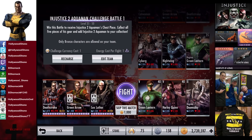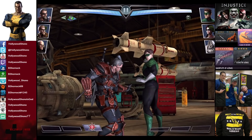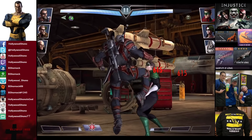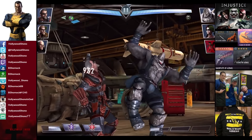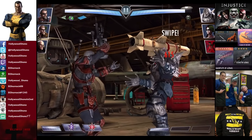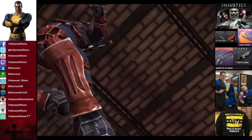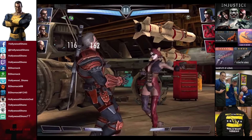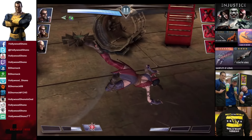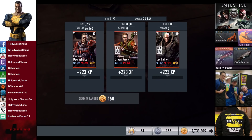In the first matchup we have New 52 Green Lantern, Harley Quinn, and Regime Doomsday. Bronze cards are level 40 Elite 5, the silver card is level 35 Elite 2. Let's get the match with 1000 credits. The Green Lantern is going to get destroyed pretty quickly. Doomsday comes in first, Power Drain under one bar, running off the Eye for an Eye — Doomsday eliminated. Harley Quinn gets slashed out for the victory in the first fight. 223 XP, 460 credits.